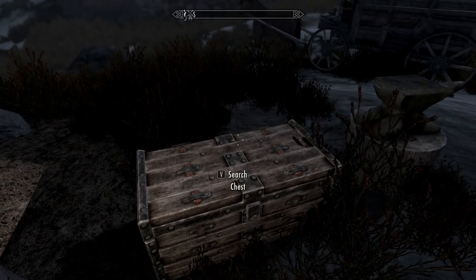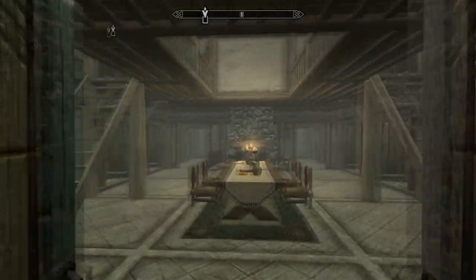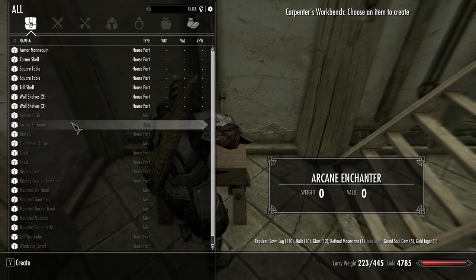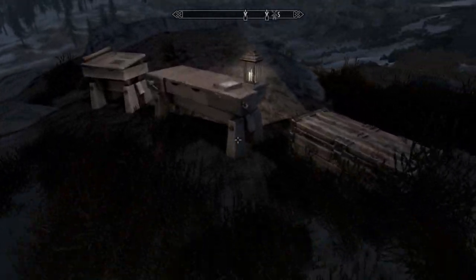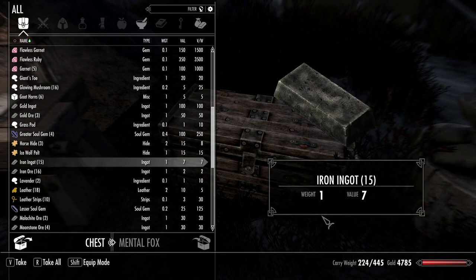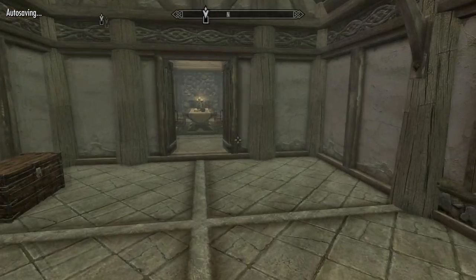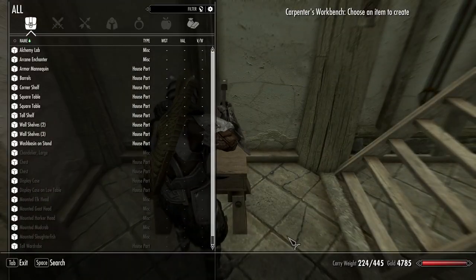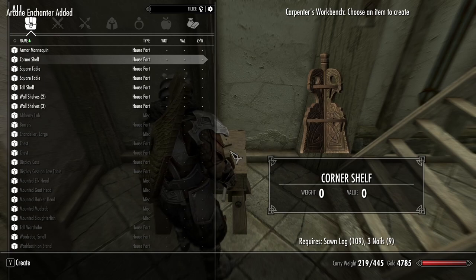Now I want to enchant my ebony helmet, so we're going to go in here. Before I started this episode I made sure I had all the materials needed to make an arcane enchanter. It looks like I need an iron ingot, so let's go back out and get one. Then we should be able to make an arcane enchanter. It'll be real nice to have one here - a one-stop shop for everything I need. Let's grab ourselves one iron ingot. Arcane enchanter - let's make the right thing now. We've now made an arcane enchanter.